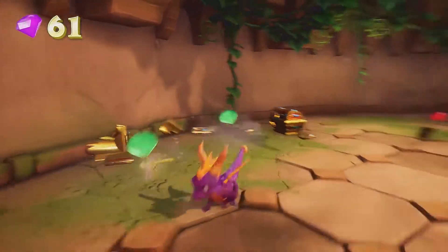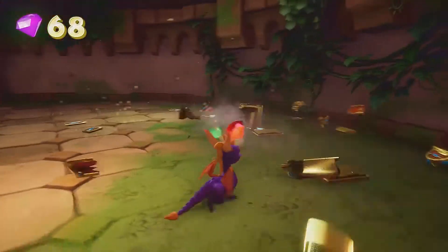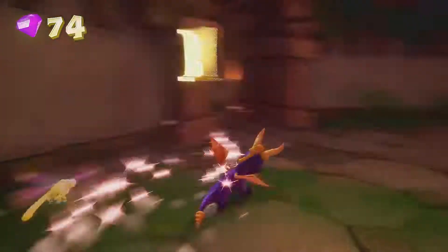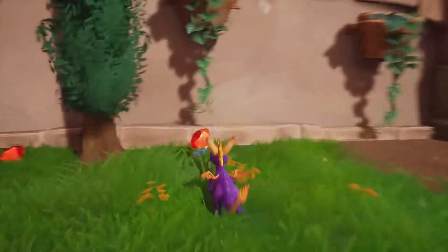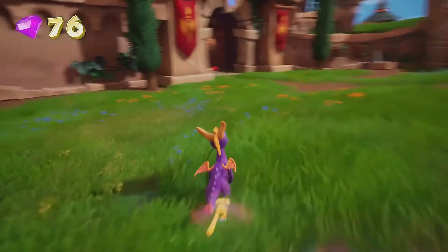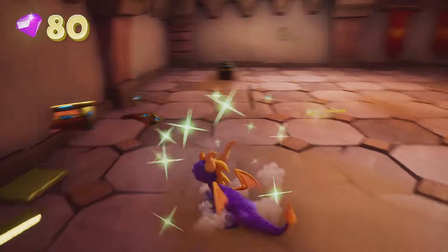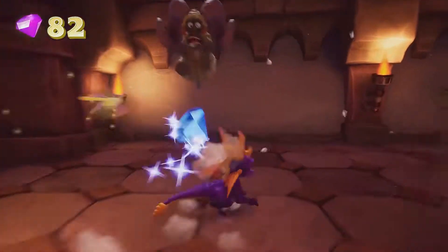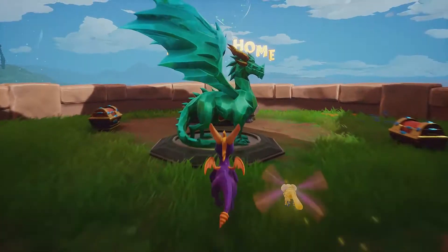Now get all the chests here in this room right here, and we're off to the next section. There's also going to be a few gems over here — don't miss those. You get the life and that is the second dragon.